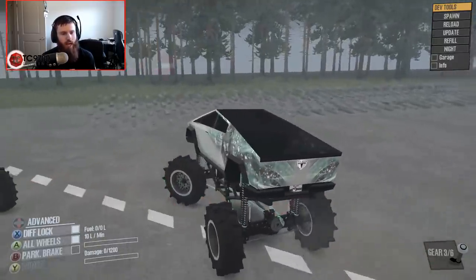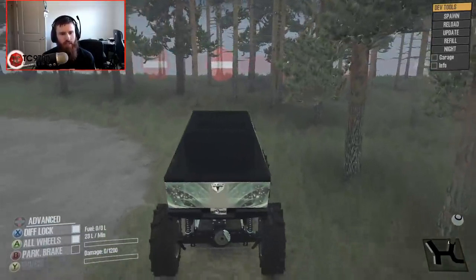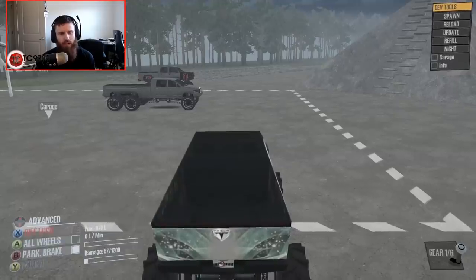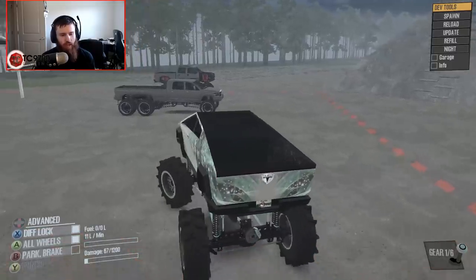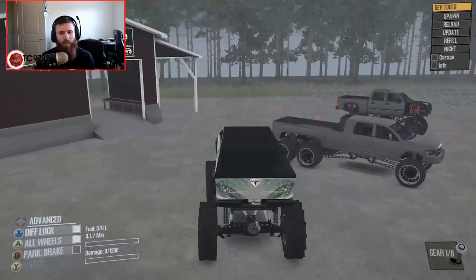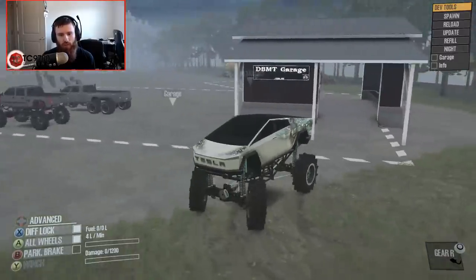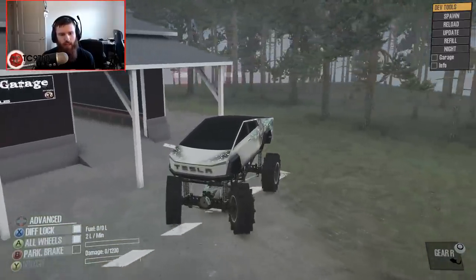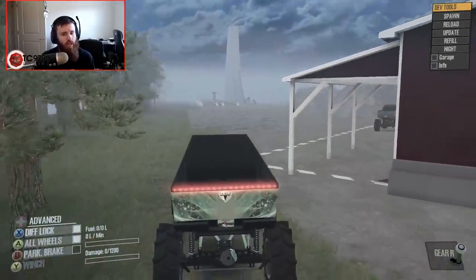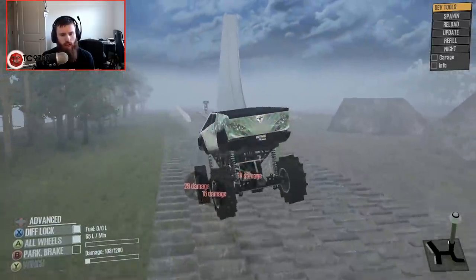Our very first obstacle is going to be this one right here. Just to prove that we have damage on, I've yeeted it into a tree so you guys can fully see that we do, in fact, have damage enabled and we have not turned it off. With that being said, we have this beautiful little obstacle here that allows us to cause lots of suspension damage. We're going to run each truck across these in high to see what happens.